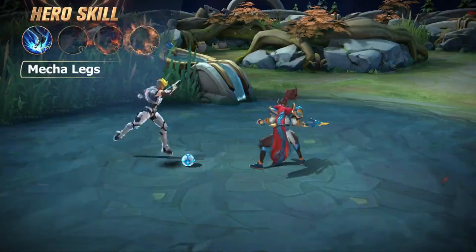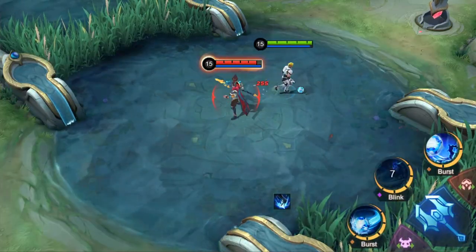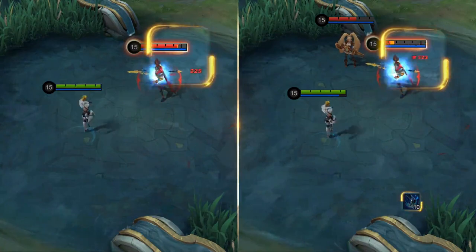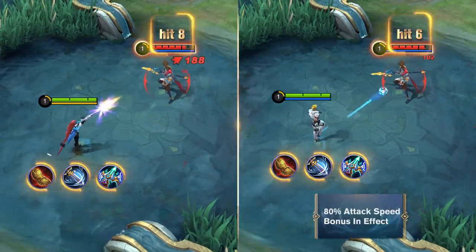Passive: Mecha Legs. Each time Bruno deals damage with his skills, his crit chance will be increased. With his Mecha Legs infused with power, Bruno can deal higher damage, but only a certain percentage of the extra attack speed he gains takes effect.